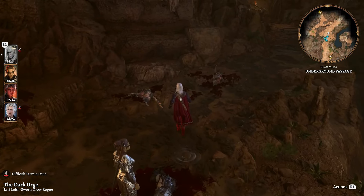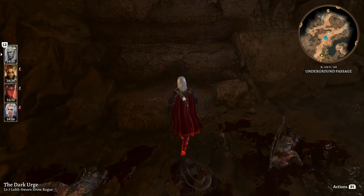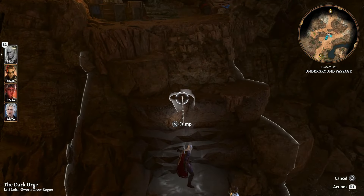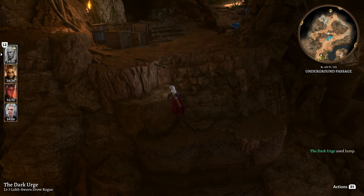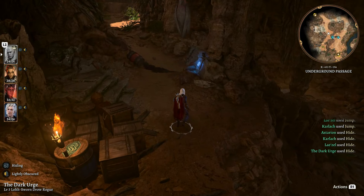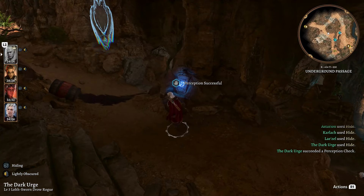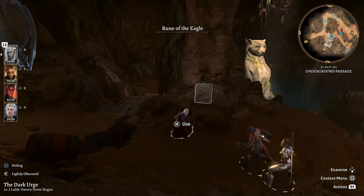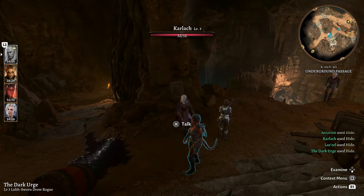Regroup the party. There are enemies on the ground you can loot, and Findle is on the ground too — he's not able to do anything because he's unconscious, but he's still alive. You can pickpocket him while he's down to grab the Key of the Ancients, which raises your nature score by one. It's not very important, but worth stealing anyway.